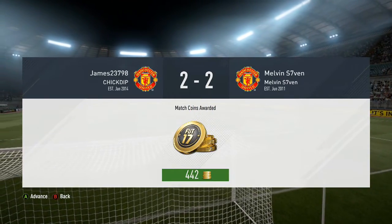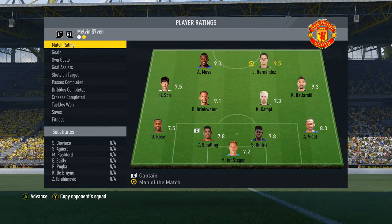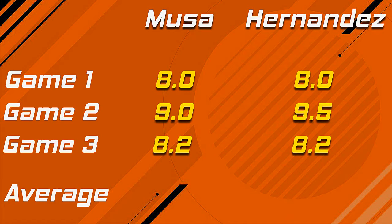The ratings for Moussa and Hernandez: in game one they both got 8.0 — they are so level, it is unbelievable, fantastic strikers. Game two: 9.0 for Moussa, 9.5 for Hernandez. And game three: Moussa got an 8.2 and Hernandez an 8.2. It's fairly obvious who's won purely because of one game where he got 0.5 higher — the winner is Hernandez. But honestly, they are so good. As a pairing, you can see how close they are; it was so hard to determine who was actually the better striker. They are both terrific, but Hernandez edges it this time. If I was to do this episode again, I'm sure Moussa would edge it the next time.